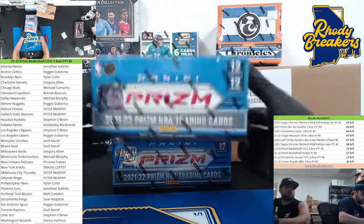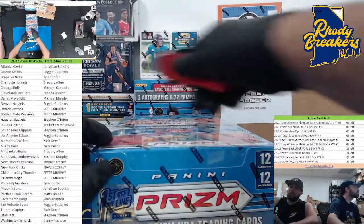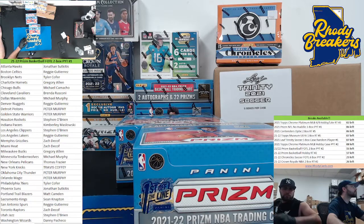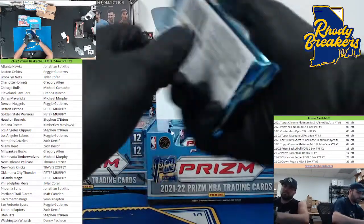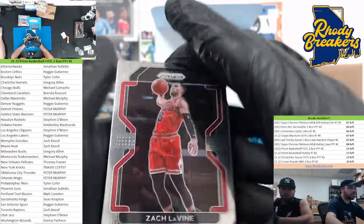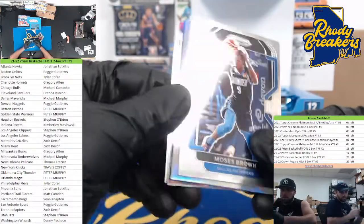It's Prizm police day — we're doing a two-box break. First off the line, PYT. This is number one, number two is on the site. We're looking for those bonus shimmers plus a regular hobby box. I believe you're getting two shimmers — sometimes the autograph is shimmered too. Good luck! There's Pete — he's got a true blue and a silver.